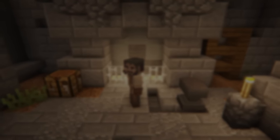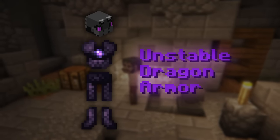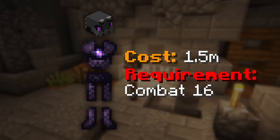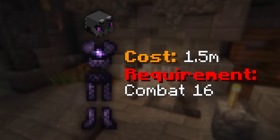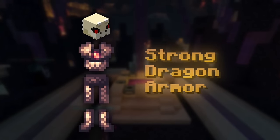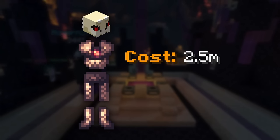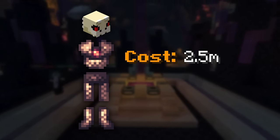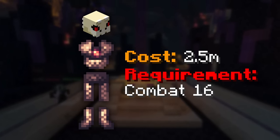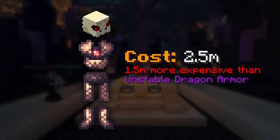To get these comparisons started, I'm going to begin with the cheapest armor set on this list: the full Unstable Dragon set. Unstable Dragon armor typically costs around 1.5 million coins and has a Combat 16 requirement. This is both very cost effective and easily achievable requirements-wise, making it the perfect beginner armor set. The Strong Dragon set is another very powerful early game armor set, costing around 2.5 million coins and also having a Combat 16 requirement.